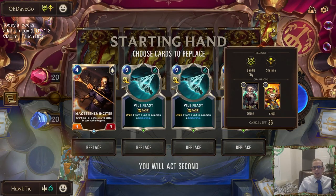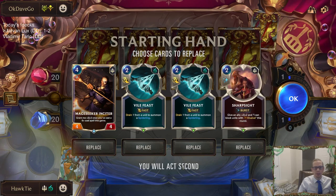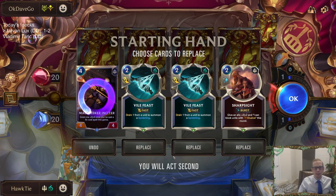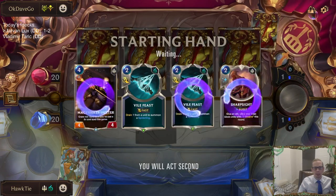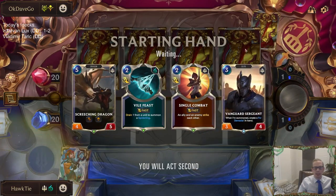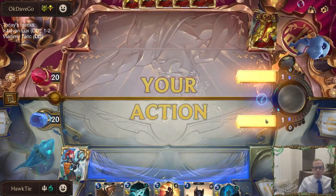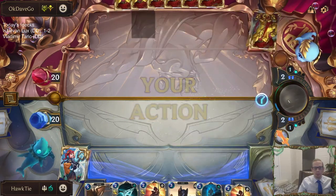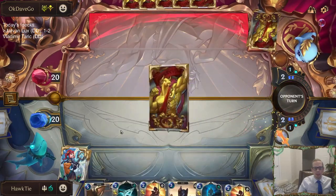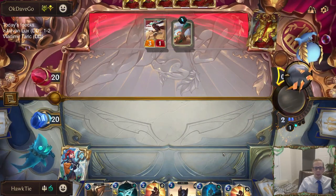Zillion Ziggs — again another landmark deck. This is going to be an Arsenal deck playing Bandle City. We do have hard removal, so that's good for killing the Arsenal. I think we're going to keep one Vile Feast and send the rest back. I don't know exactly how aggressive they're going to be — Ziggs deck playing Bandle City usually means kind of aggressive. But Zillion is not as aggressive, so didn't go with both.